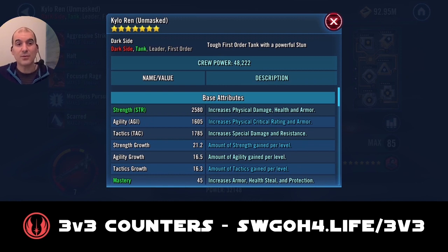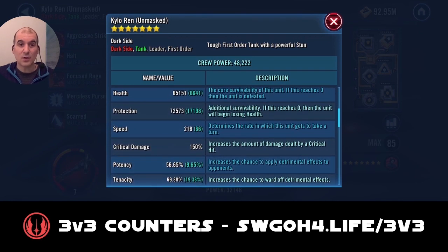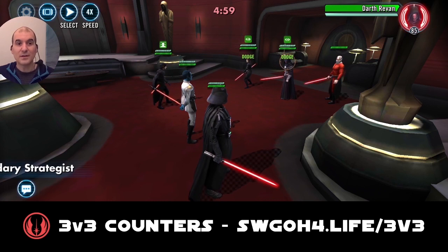I didn't have L3 available so I used Kylo. Now for this counter to work you really need to look out for the speeds. The ideal turn order I'll show you: you want Darth Revan to go first — not Malek — because if Malek goes before Bastila and Darth Revan he can dispel the taunt on Kylo, and then Bastila and Darth Revan will be able to target the others. Darth Revan absolutely has to go first, especially before your Vader so that Vader loses foresight.